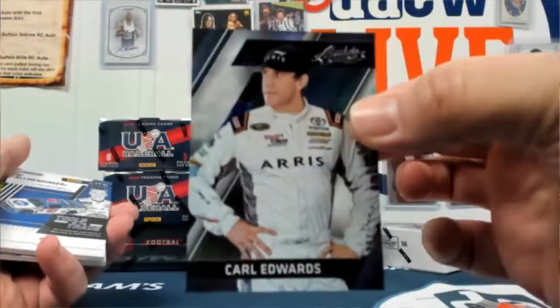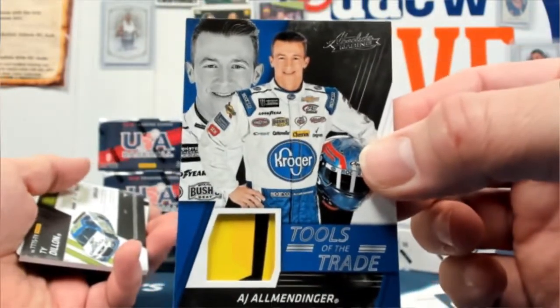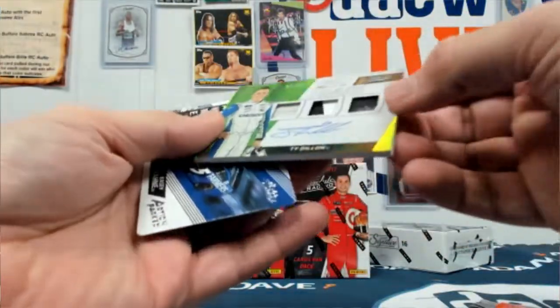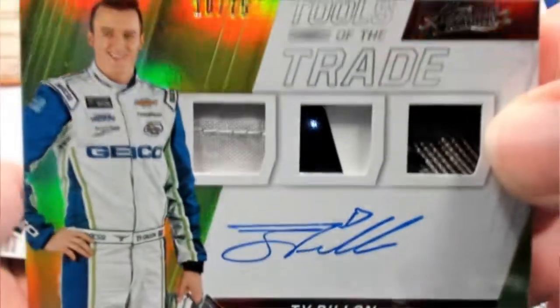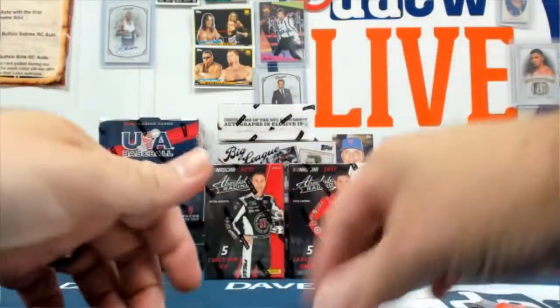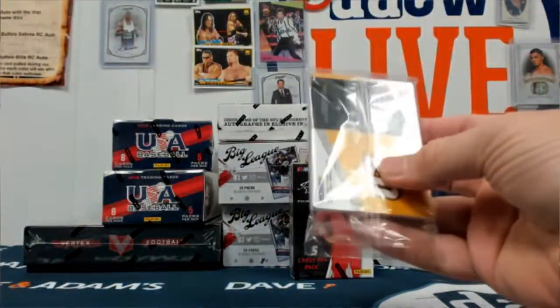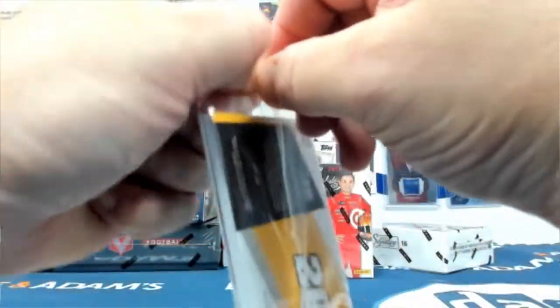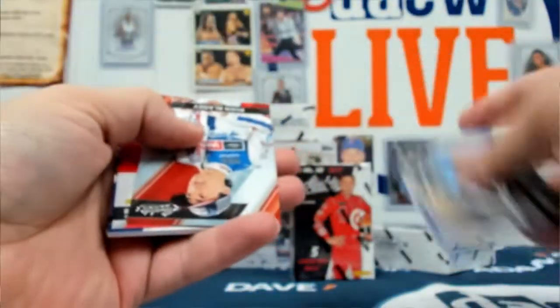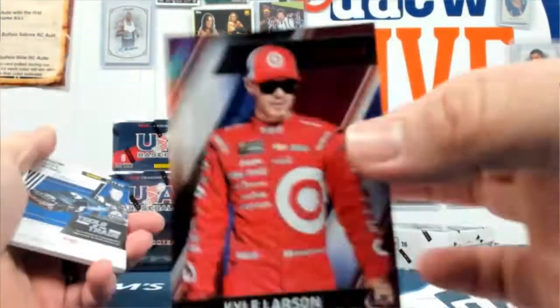Carl Edwards out of 299. Two thick cards coming up here — Al Almondinger two color patch. And it's ringing — I said your phone is ringing. That would be very next level creeper. Kyle Larson out of 99.